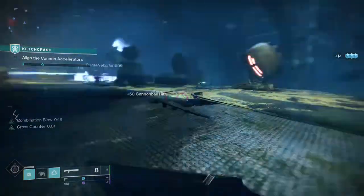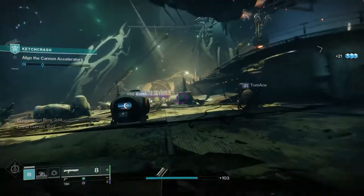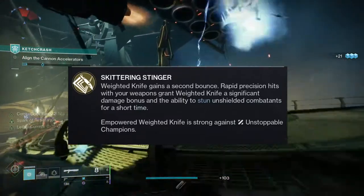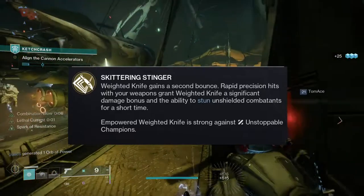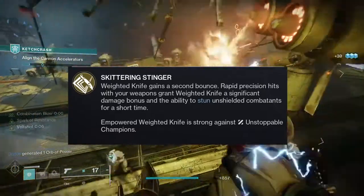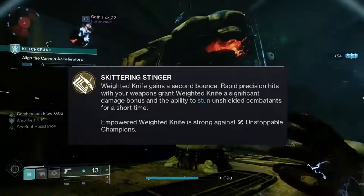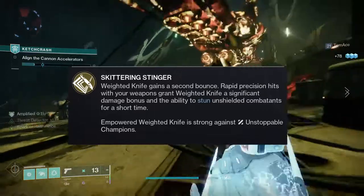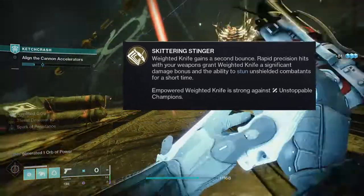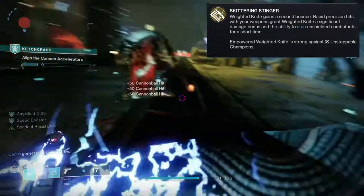So Atheris and Embrace is an interesting exotic. The perk itself is called Skittering Stinger. Weighted Knife gains a second bounce. Rapid precision hits with your weapon grant Weighted Knife a significant damage bonus and the ability to stun unshielded combatants for a short time. Empowered Weighted Knife is strong against unstoppable champions.